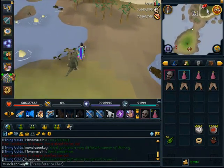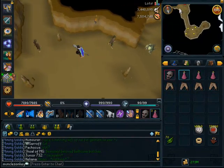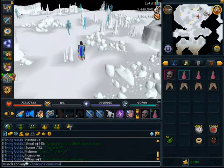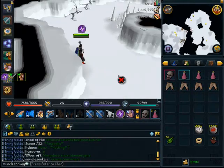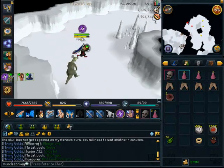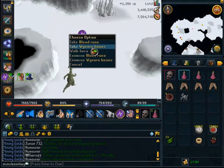Skeletal Wyverns are one of the less-known creatures but they're actually very good money — up to 1.5 mil or more an hour if you have a Pack Yak. They drop two crimsons at a time and die fairly fast. For my testing they're about 220 crimsons an hour, so not quite as good as Water Fiends but definitely better money. And if you get a blue charm drop, it's two blue charms in one drop.